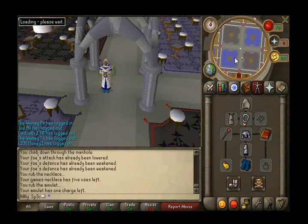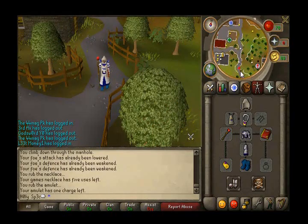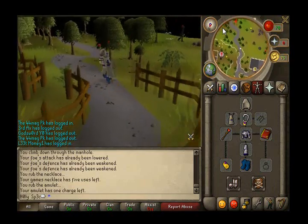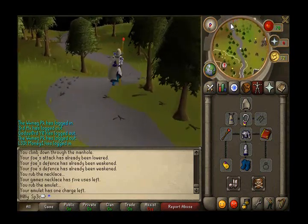Get a glory amulet if you want, if you don't want to walk. And we'll be going to the Pest Control area.